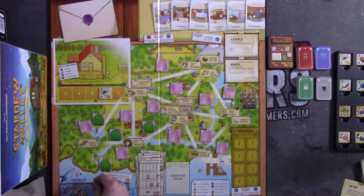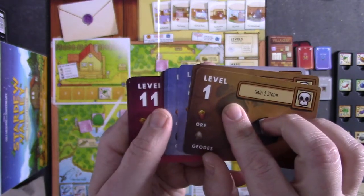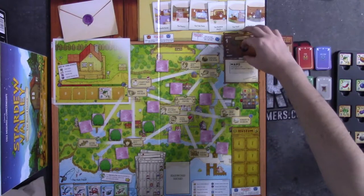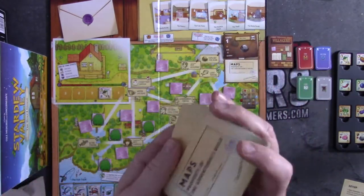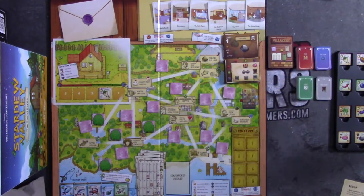Facing doesn't really matter for the fish tiles as they're the same on both sides. Next, you're going to take the level cards and make sure that these are all sorted from one all the way to 12, placing these in that order on the corresponding spot on the level track. Then take the map cards, give these a good shuffle, put them on the map spot on the board, and flip over the top card.